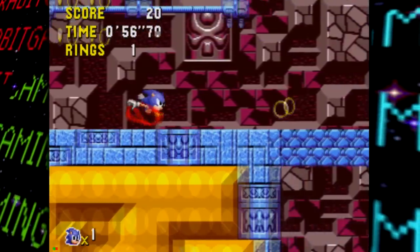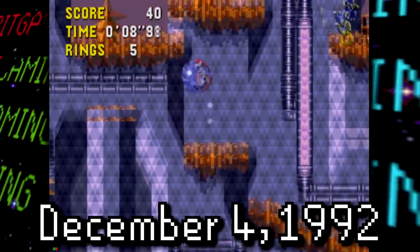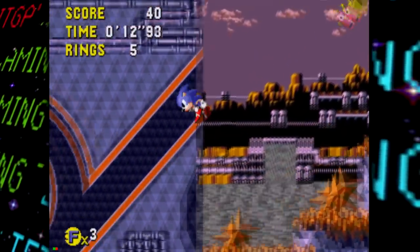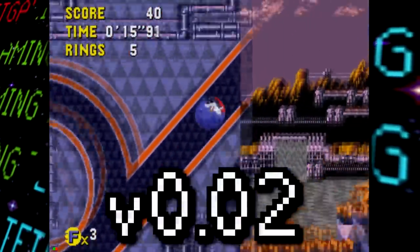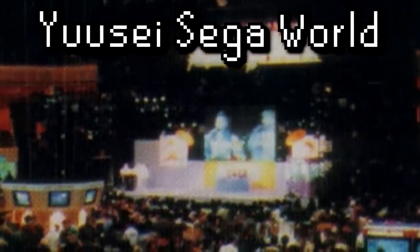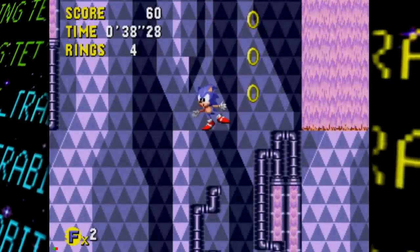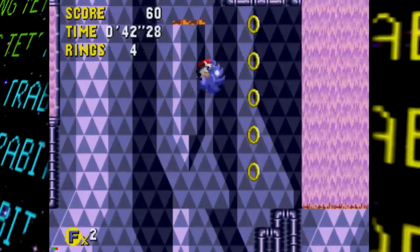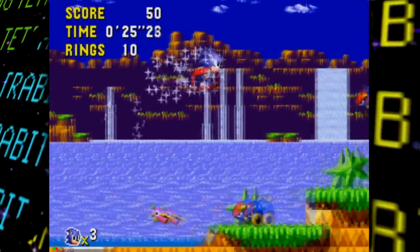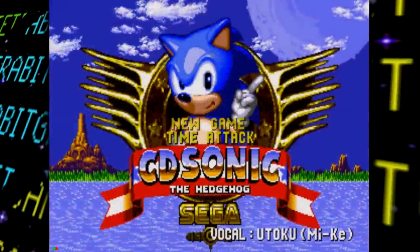Now let's move on to the big one. The other prototype of Sonic CD that was dropped has a build date of December 4th, 1992, making it currently the earliest known prototype of the game, labeled as version 0.02. This prototype was apparently put together so the game could be shown off at the Sega World event held in Tokyo on December 6th, to commemorate the release of Sonic 2. Before this one, the earliest known prototype was from May 1993 — so this one is more than five months earlier.